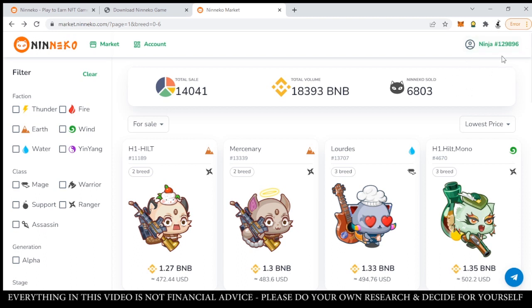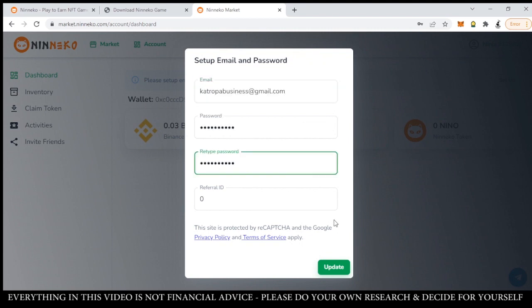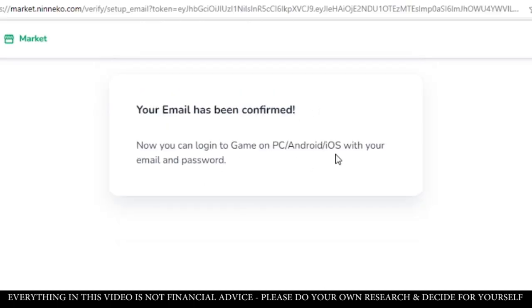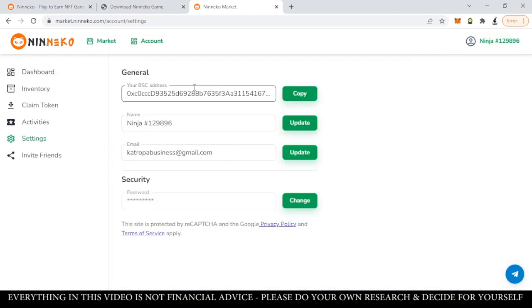Once logged into the marketplace, you'll see your username. Click on Account and set up your email and password, then click Update. You'll get an email confirmation — just click Verify Email and then Confirm Email, and your email will be confirmed. After that you can log into the game using PC, Android, or iOS with the email and password you set up. You can also change your account settings by clicking your username and then Account Settings — this is where you can change your username, email, and password.